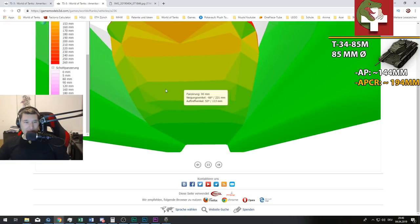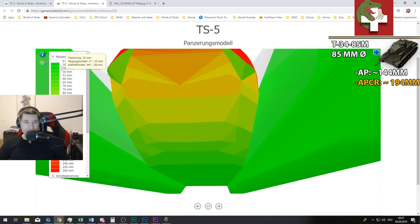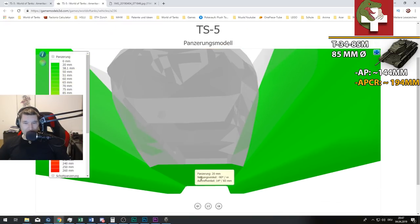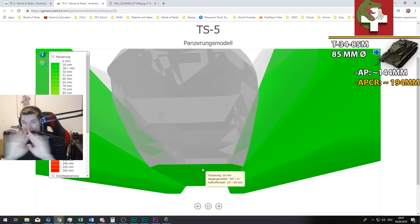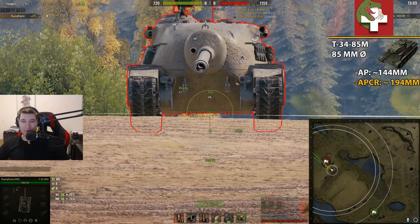Right off the bat, this part down here is 20 millimeters thick. Every single gun with a caliber bigger than 60 millimeters shooting AP has auto-pen — the shell will penetrate regardless of the angle. That means we can penetrate there without any issues when the TS-5 decides to poke really badly.